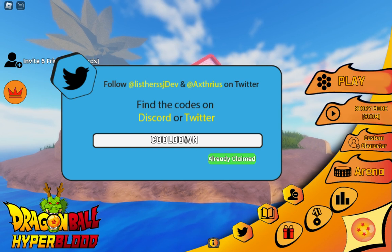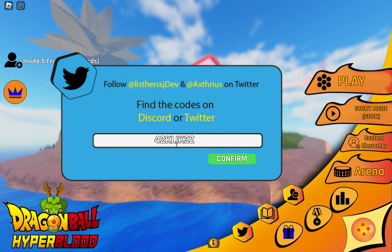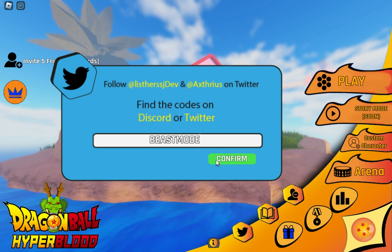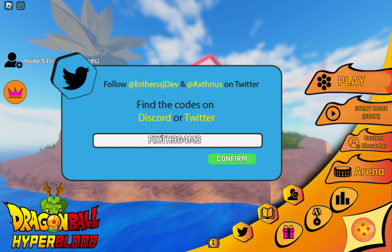The next code is 42K_LIK3Z — L-I-K-3-Z. All these codes are working and are not expired; otherwise it would say 'invalid' or 'expired.' The next code is BESTMODE — use this code. After that, use FIXTHEGAME, spelled TH3_G4M3.